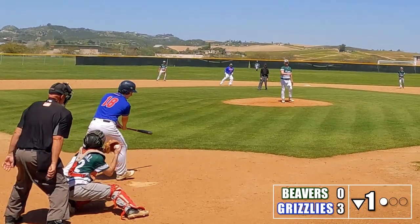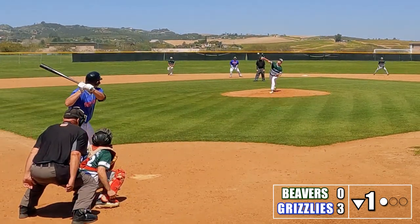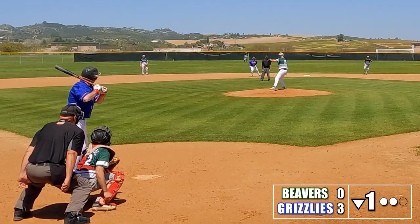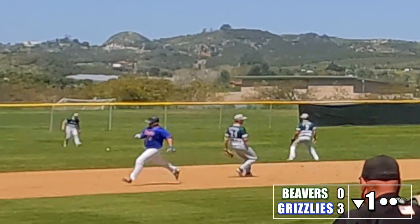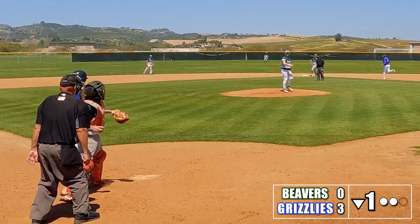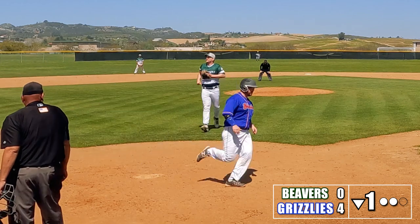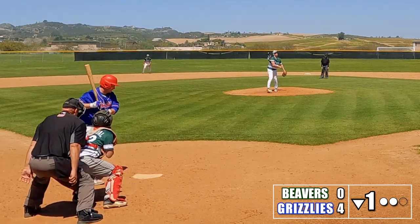Kyle bears down and strikes out the next batter for the first out of the inning, then gets the next batter to pop up to right field. With two outs, Mike quickly gets the ball in to keep the runner at second. The Grizzlies pitcher comes up and helps his own cause with a base knock into left field. After yet another steal, Kyle spikes a fastball that gets by Robbie, letting the Grizzlies score one more run, making it 4-0. Tough start, but Kyle gets us out of the inning with a strikeout.